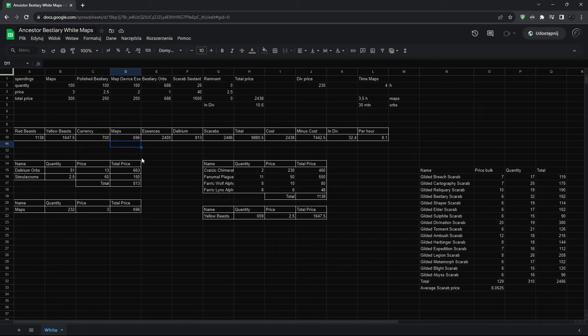Those were the test results, and I actually quite enjoyed this strategy. Bestiary is one of my favorite mechanics and I really enjoy doing easy content as efficiently as possible, so I'm probably going to do it more. I'm also going to try to find other similar white map strategies and make videos about them if I do. Thanks for watching and see you next time.